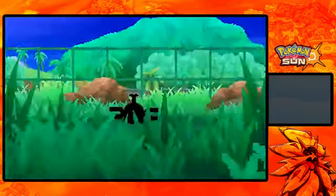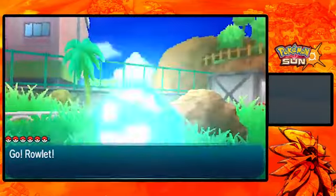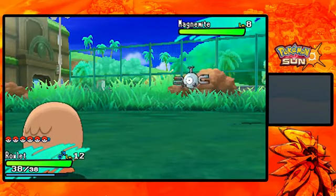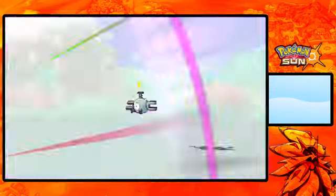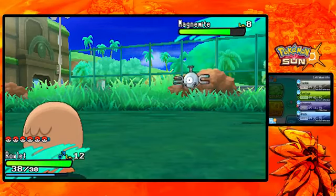Wild encounter! What do we got here? Oh, a Magnemite! Sweet, that's cool. What level is it? Level 8? I like what I see here. I'm going to go for Astonish to get some flinch hax. And yeah, we got the flinch hax - sweet!